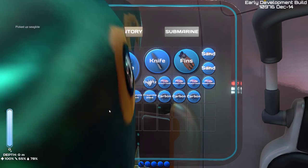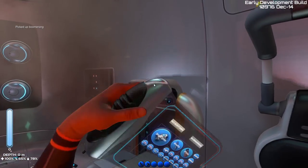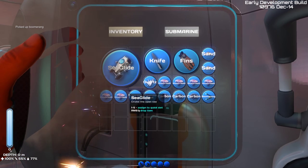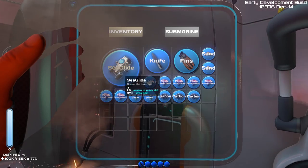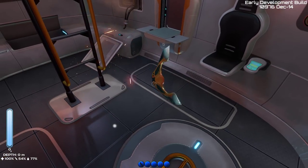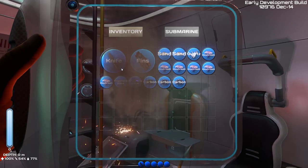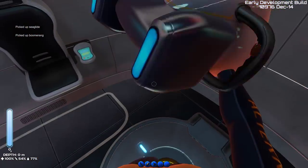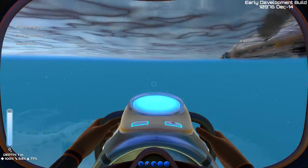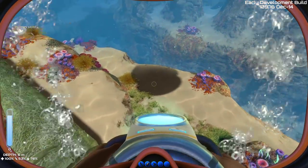I can place items in the inventory here — I just threw away my sea glide by accident. Come back. Now where's my sea glide? There we go — okay, now it works. We can go out and swim around pretty quickly with the sea glide.